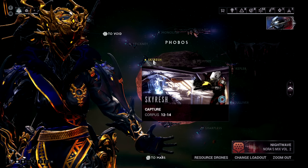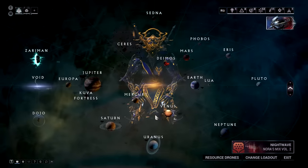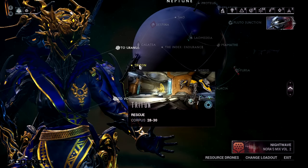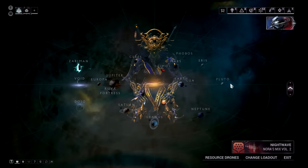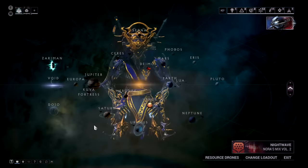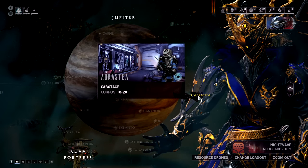The best farming locations are as follows. For Granum Crowns: Skyresh, the capture mission on Phobos. For Exemplar Granum Crowns: Triton, the rescue mission on Neptune — you can also use Adrastia, the sabotage mission on Jupiter. For Zenith Granum Crowns: Hydra, the capture mission on Pluto.